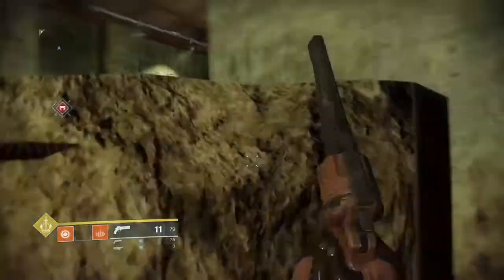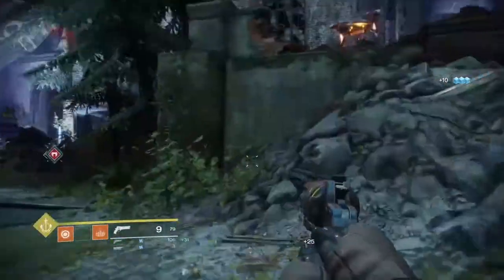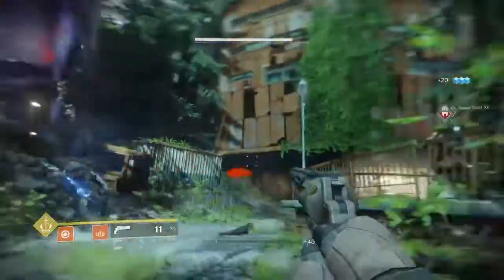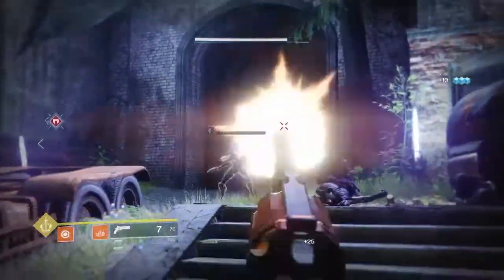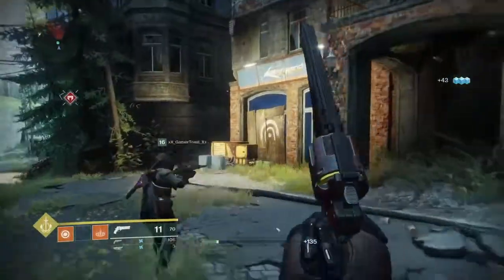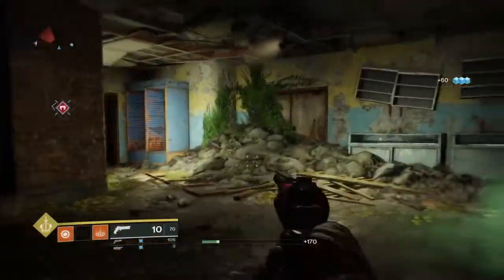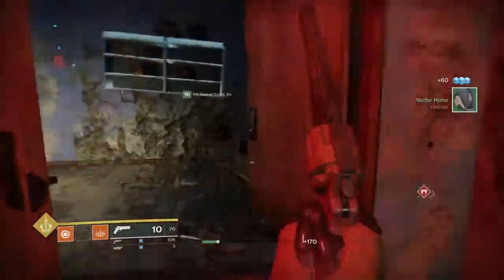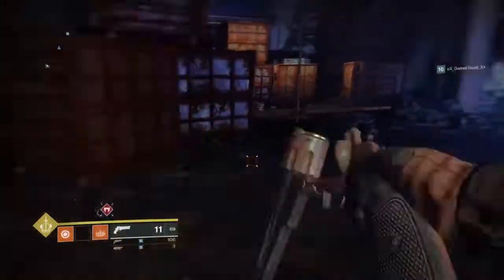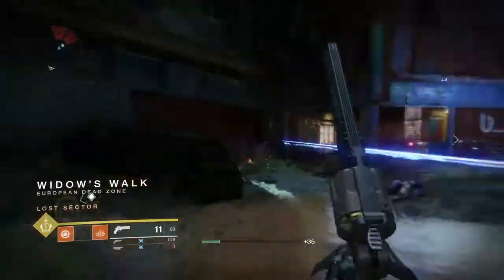There's one thing I want to show you - I want to do a public event here, it's insane. For the public event you get actual loot, chests, everything - which is amazing. It unlocks adventures too. Here's another lost sector - you see that symbol? Wherever you see that symbol, look around. Those symbols mark hidden sectors, guys - remember those symbols.